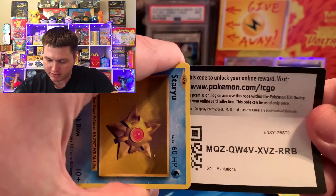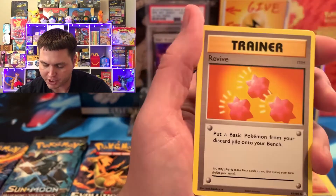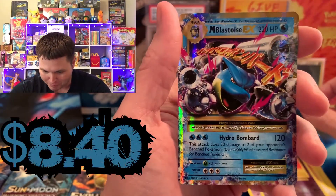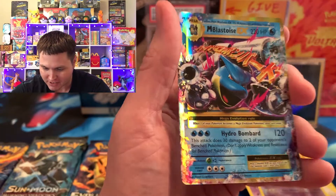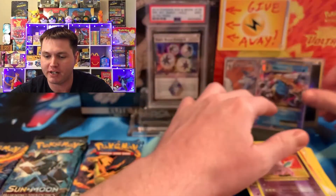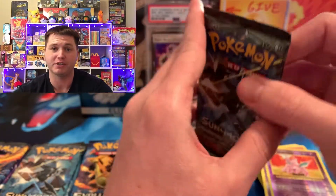Alright, we got our second Evolutions pack. Here comes Team Rocket — that's a secret rare, but I don't think it's worth more than a dollar. We got a Nidoran, a Nidorino Reverse Uncommon, and we got the beautiful Mega Blastoise EX. He is one of the best cards you can get, right below the Mega Charizard EX. We already got the Venusaur and the Charizard versions, so this is the third one we needed. So awesome — Evolutions is starting to play hardball right now.